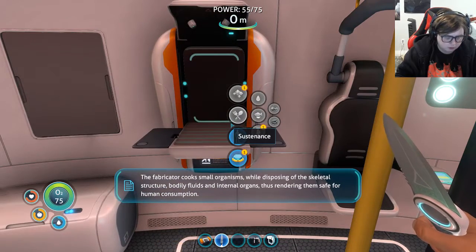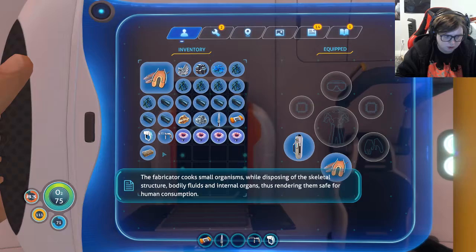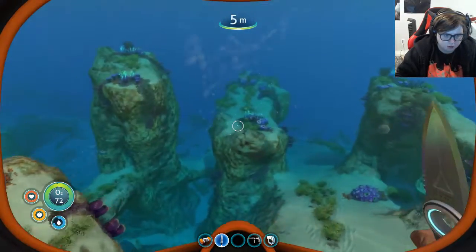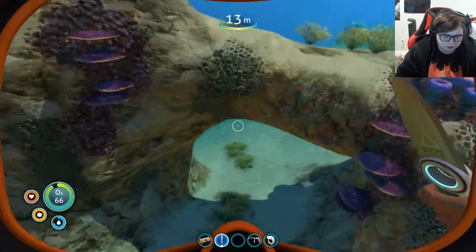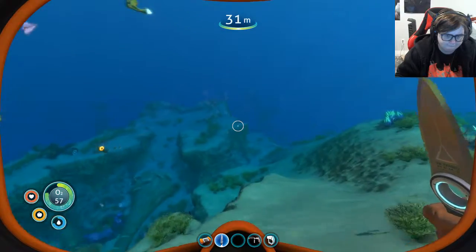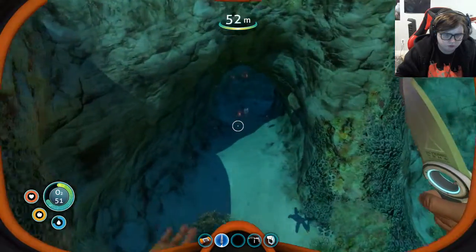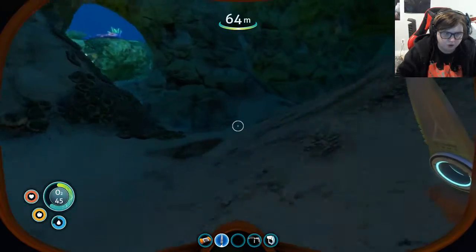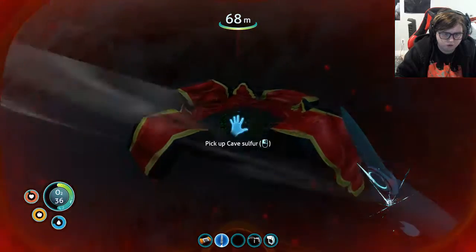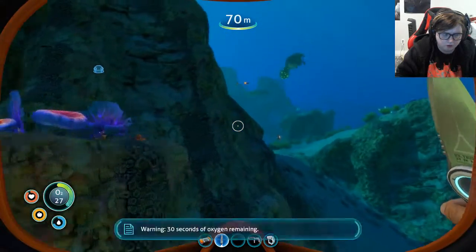The fabricator cooks small organisms while disposing of the skeletal structure, bodily fluids, and internal organs, thus rendering them safe for human consumption. There we go, we're pretty much topped off. I feel like it's gonna start getting dark very soon. Grab some more quartz, I'm sorry.